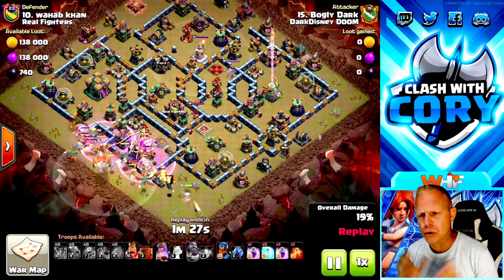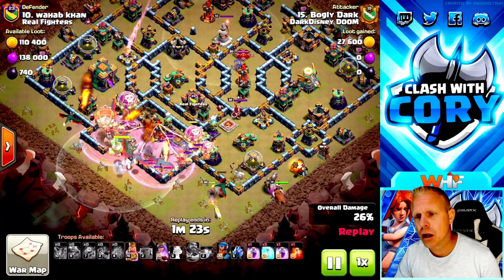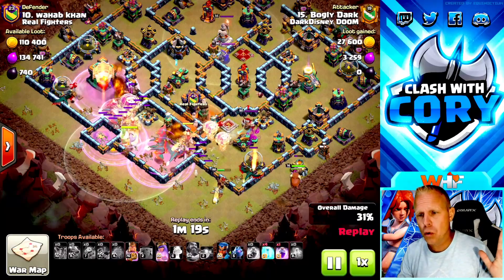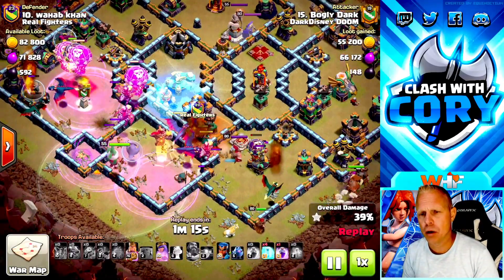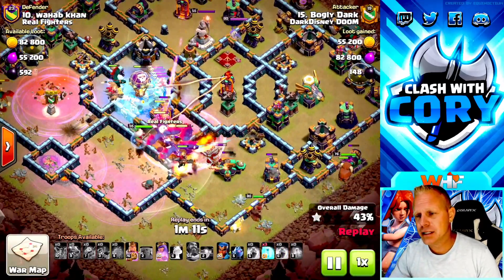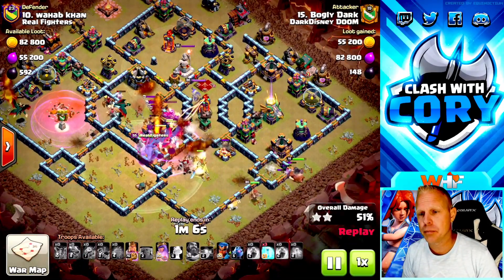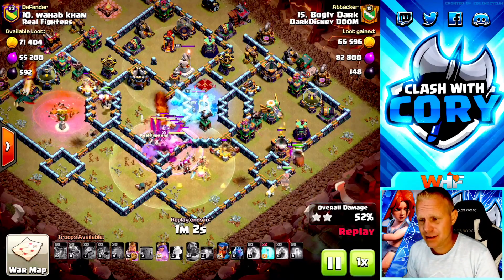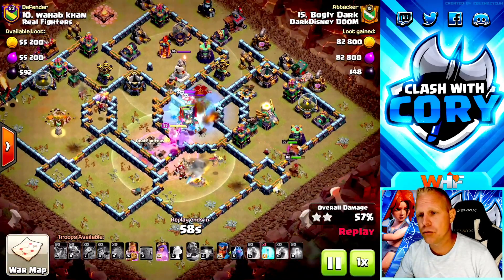Our first example is a really clean hit by Bogly Dark. We've got two rage spells, a Grand Warden ability, and every single troop in the board inside that Grand Warden ability. He follows it up with perfect spell placement — rage for the Town Hall kill, freeze on the sweeper and scattershot combo. This one is the most simple of the hydra attacks: just rages and freeze spells, bomb-rushing your way through the base.